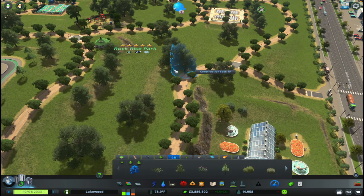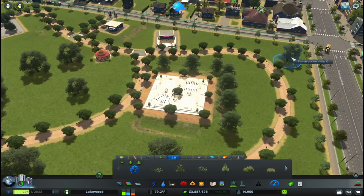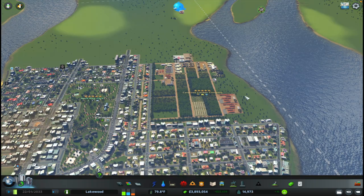I removed a live oak so I'm going to put two here to replace that, and maybe one more in the corner. I can get carried away with landscaping - maybe I'll put one here to hide the terrain a little bit.